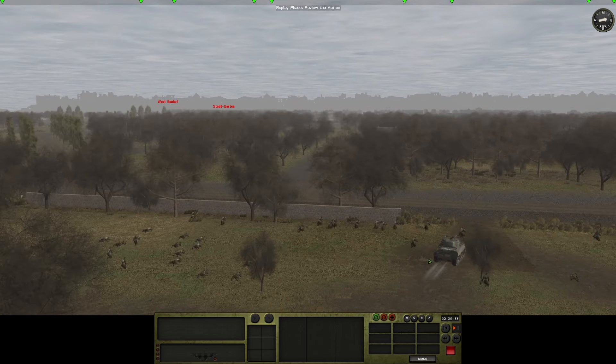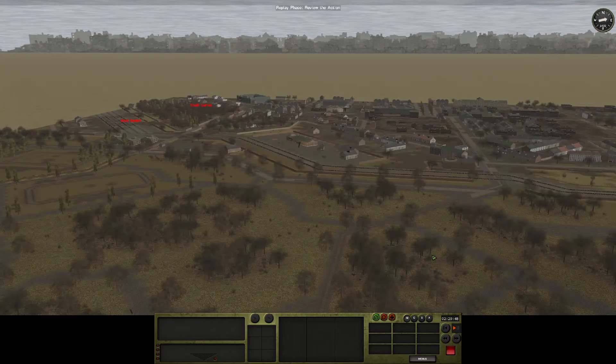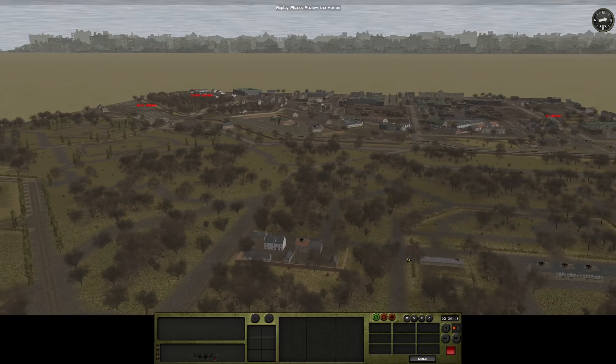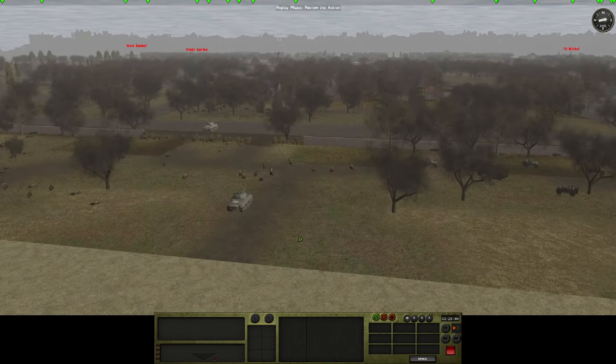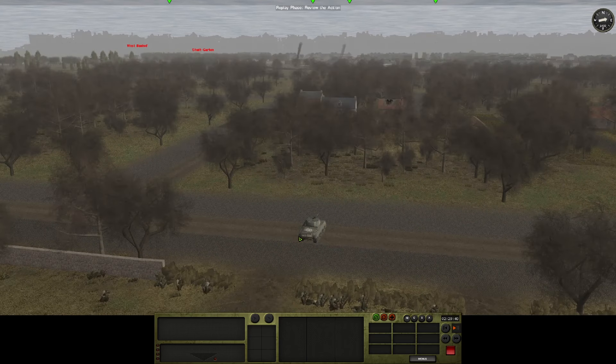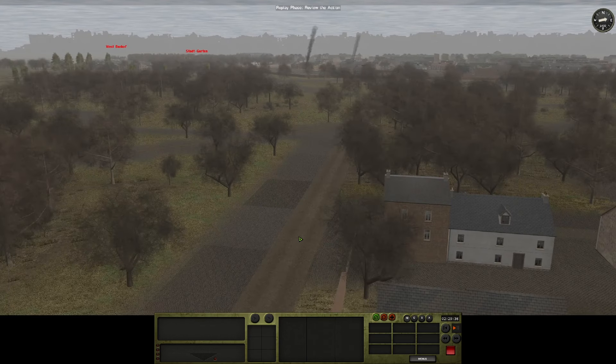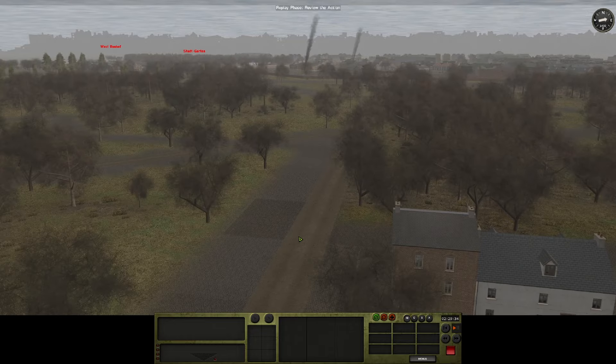You can see Cologne on the horizon, even though it's just a 2D picture in the sky. This game is kind of cheap sometimes. I'm going to probe forward through the park, fairly quickly I hope.